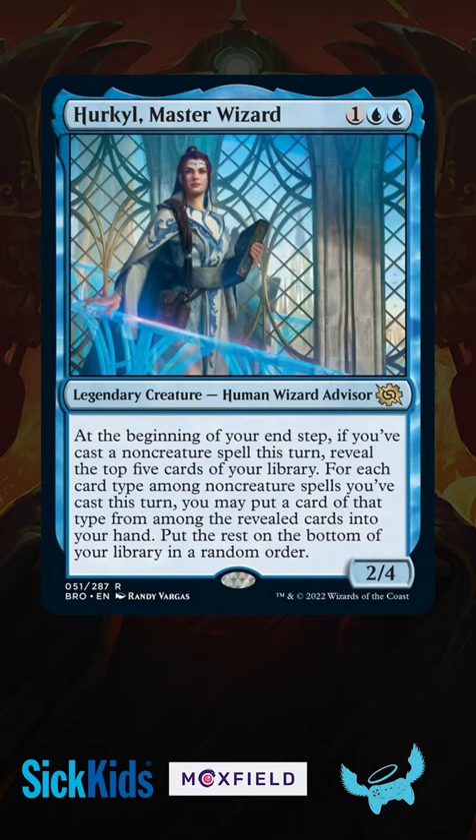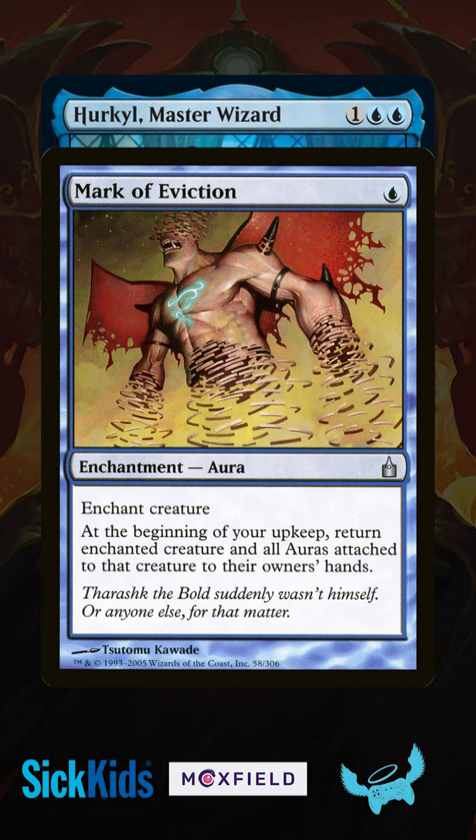But the secret goal here is to cast an Instant, Sorcery, Artifact, and Enchantment all in a single turn. I've included cards like Mark of Eviction, that bounce opponents' creatures and return itself to your hand.